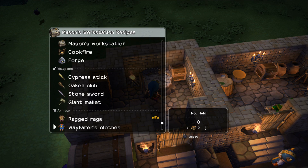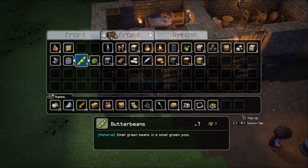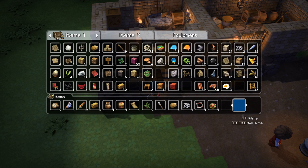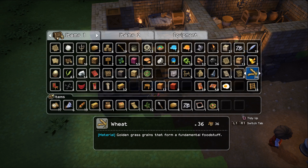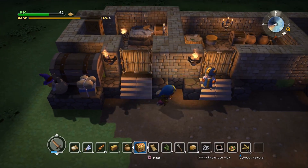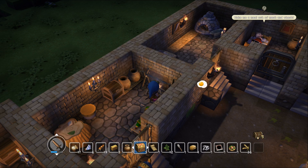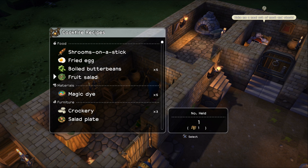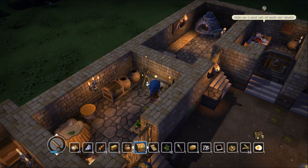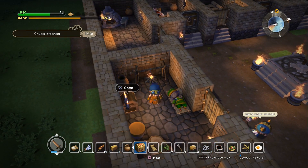Mason's cook fire. Let me check out this wheat here and see what it says. Where is the wheat? There we go. Golden grass grains that form a fundamental foodstuff. I don't know how we're going to do it — it doesn't seem that the cook fire gives me a recipe to make with it. Fried eggs. Shroom on a stick. We haven't made the fried eggs yet, so let's go ahead and make that just in case. Boiled butter beans — we've already made some of that. Magic die — we don't have any. I don't see anything else that we can make in here.